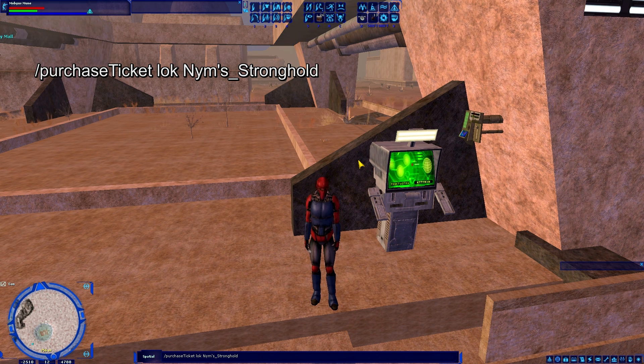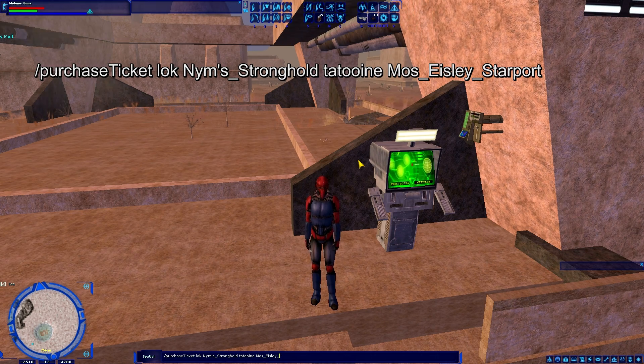Then you need to type your arrival planet. I'm going to Mos Eisley, which is on Tatooine, so I type 'tatooine' — planets are always lowercase. Then a space, then your arrival starport. In this case it's Mos_Eisley_Starport — capital M, underscore, capital E, underscore, capital S. If I were to type this command and press enter as is, it would work, however I would get a round trip ticket — a ticket from Nim's Stronghold to Mos Eisley and a ticket back.